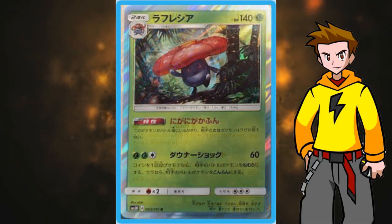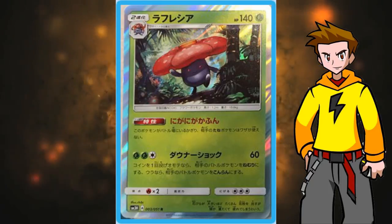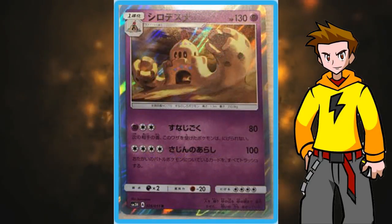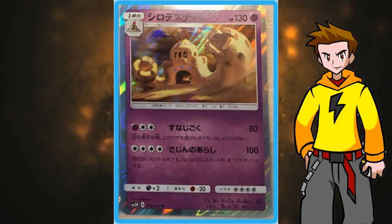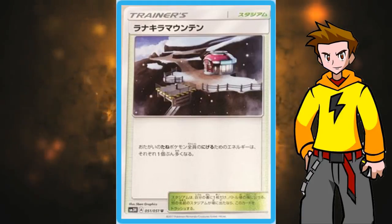We have a new Vileplume. Its ability — Bitter Pollen — means that if this Pokemon is your active Pokemon, your opponent's basic Pokemon cannot attack. I can see something working with maybe Umbreon GX dealing damage then swapping to Vileplume as a wall, but it is a stage 2. Lucky for us it's not item lock. Next up, Palossand: 80 damage and the defending Pokemon cannot retreat, and a 100-damage second attack, but 4 retreat costs — not a great card. Then we have Mt. Lanakila stadium: the retreat cost of each player's basic Pokemon gets increased by 1. Good synergy with the new Wobbuffet I mentioned earlier.